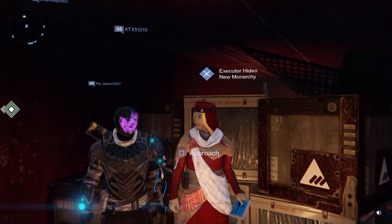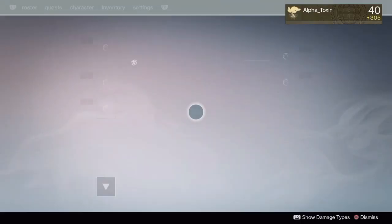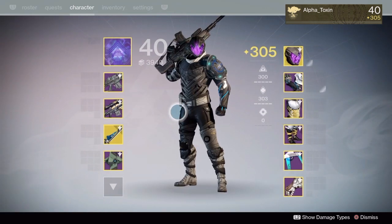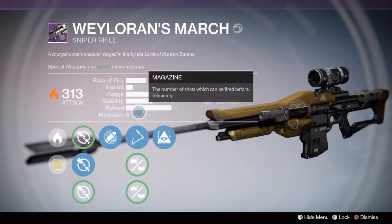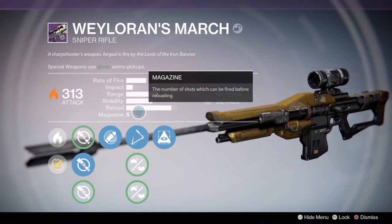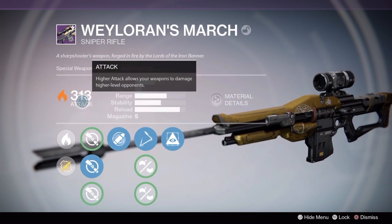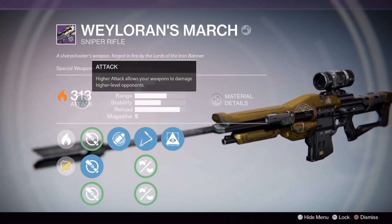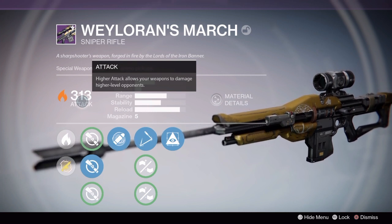What's good YouTube, it's your boy Alpha Toxin coming at you with another Destiny video. In today's video we're taking a look at the sniper rifle Whaler's March. Whaler's March is an exclusive Iron Banner sniper rifle — this dropped for me in a rank 3 package as I was playing on my Warlock. It dropped at a 313 attack, which is great; anything over 310 is a great roll.